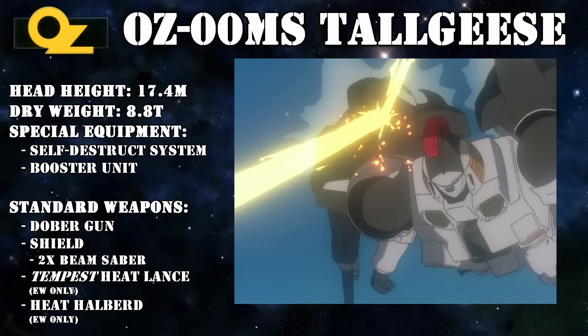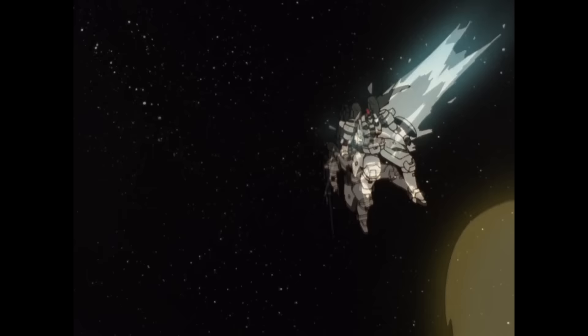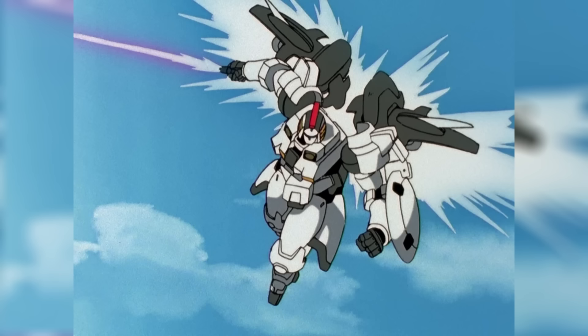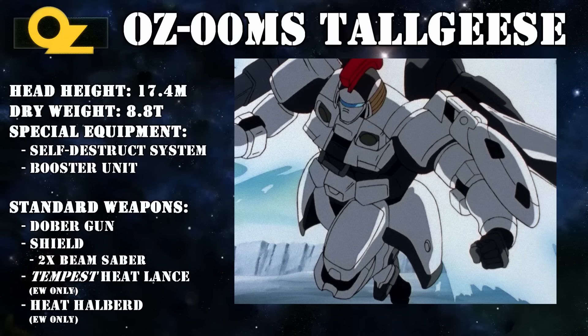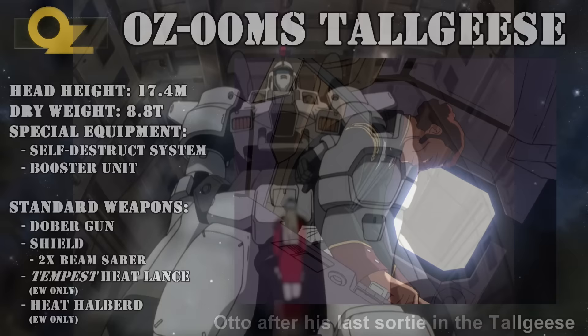In terms of defense, the Tallgeese was equally well equipped thanks to its strong titanium armor, although some sources claim it had the even stronger Gundanium armor. Despite all of this heavy weaponry and armor, the Tallgeese was still an extremely agile mobile suit capable of engaging an enemy in one-on-one combat. Its final defining feature was the powerful Super Verniers mounted on the back of its shoulders, which could reportedly reach over 15 Gs and pack enough punch to severely injure and even kill its pilot.